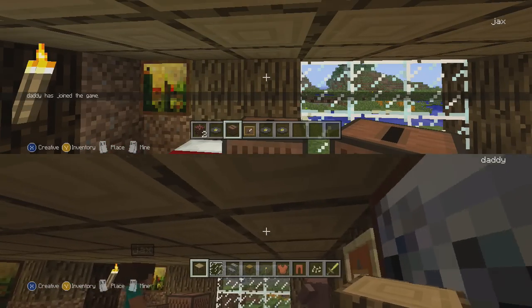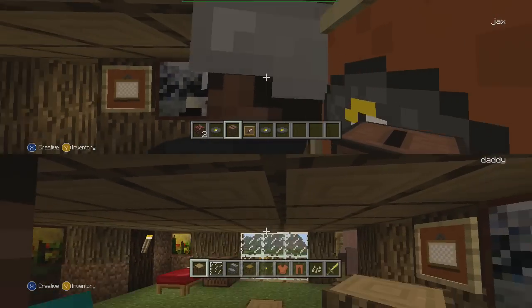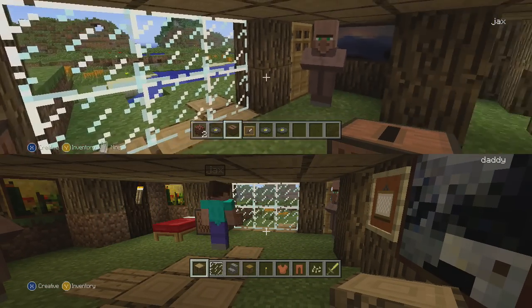You're going to be on two-player mode. So now I'm on the bottom and Jax is on the top. If you don't like this display, you could also change it to a vertical display so that you have the side-by-side view, and that's another option.